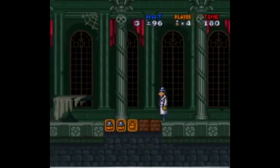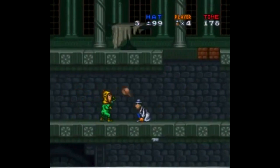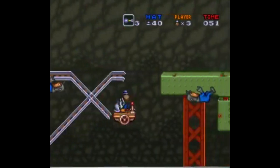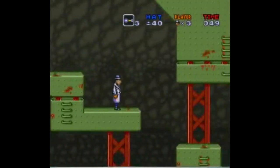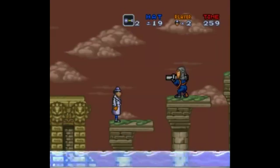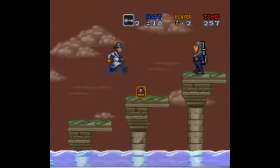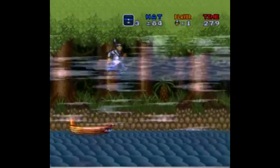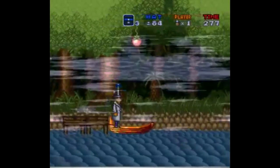So what we get is a standard 2D action platformer with Gadget on a quest to save Penny after she gets kidnapped by Dr. Claw. And Gadget, for all intents and purposes, is a perfectly competent character here, using all sorts of powerups and various gadgets to help him defeat enemies across six levels. The game does a good job representing the show, with one glaring exception I'll get to later.